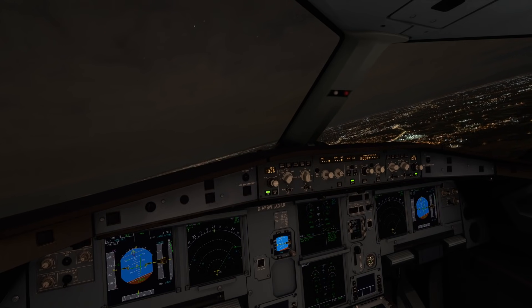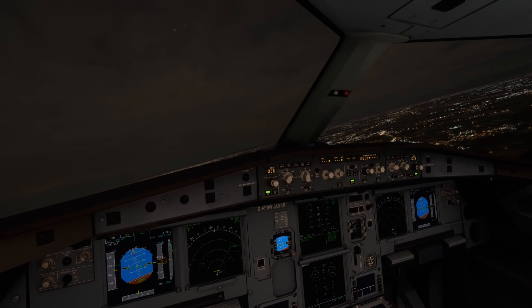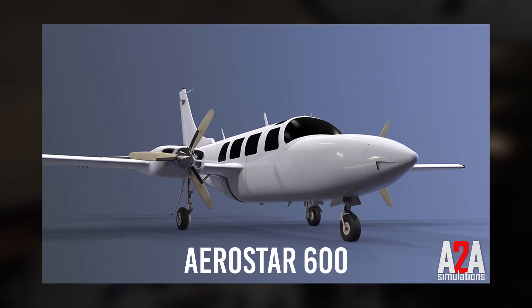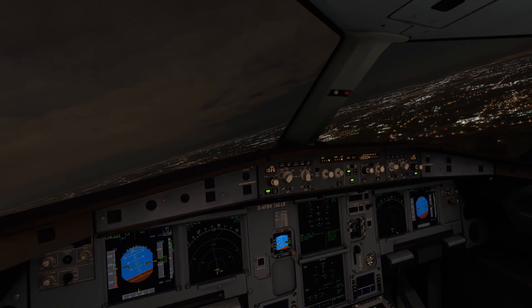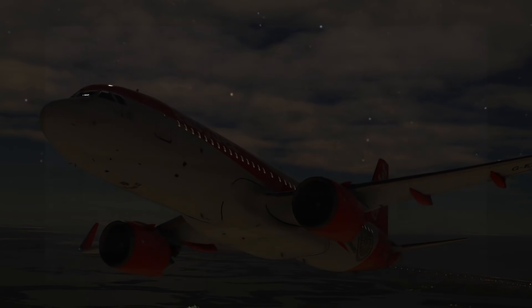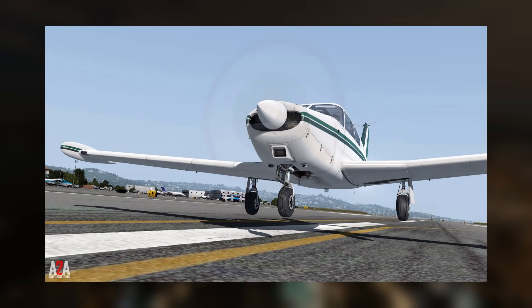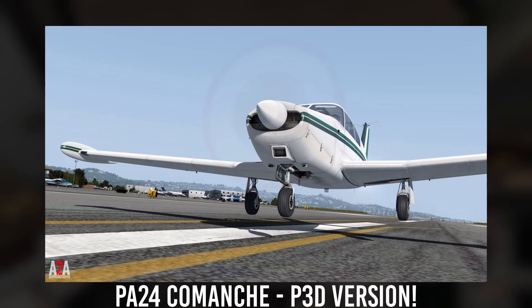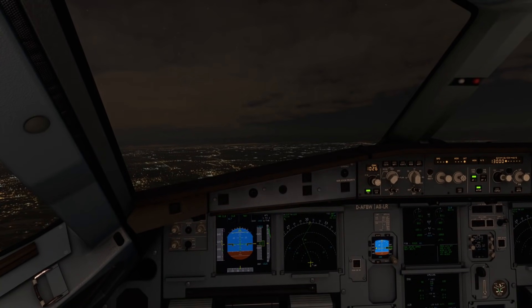Starting with A2A Simulations, who've been making aircraft for flight sims all the way from Flight Simulator 2004. They're working on their Aerostar 600 and their Piper PA-24 Comanche 250, an aircraft from the 1950s. The Aerostar 600 has been in the works for quite some time so hopefully we'll see it pretty soon. With just under 5,000 Comanches built from 1957 to 1972, there's a good chance you've seen them in the sky. Both are payware aircraft — two awesome flying machines to kick us off.